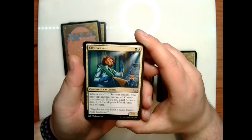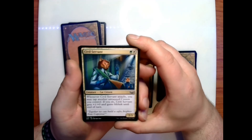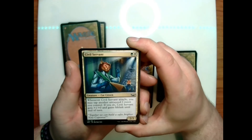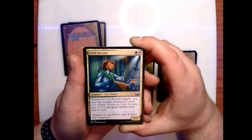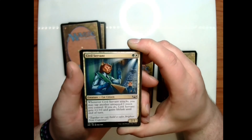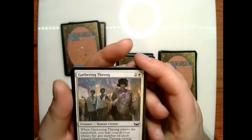Civil Servant: green and white for a 2/3 cat citizen — whenever Civil Servant attacks, you may tap another untapped citizen you control; if you do, Civil Servant gets +1/+0 and gains lifelink until end of turn. Flavor text: 'Together we can build a safer, brighter New Capenna.' We have Gathering Throng: two and a white for a 3/1 human citizen — when it enters the battlefield, you may search your library for any number of cards named Gathering Throng, reveal them, put them into your hand, then shuffle.